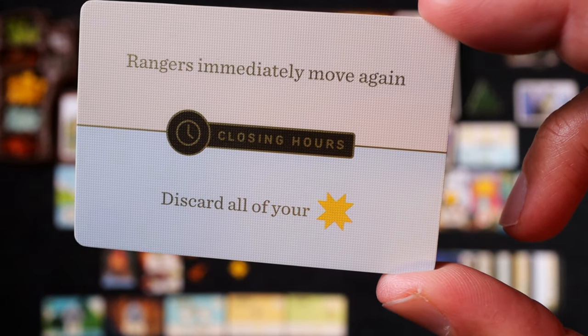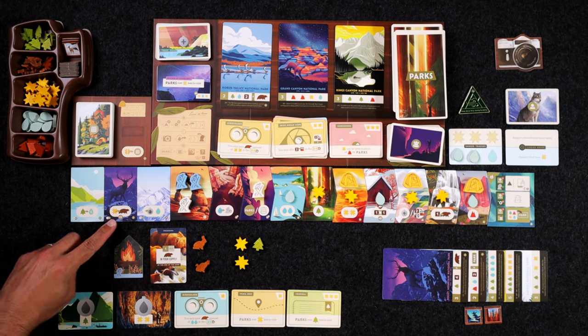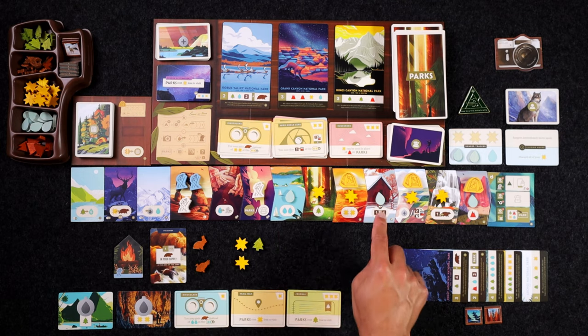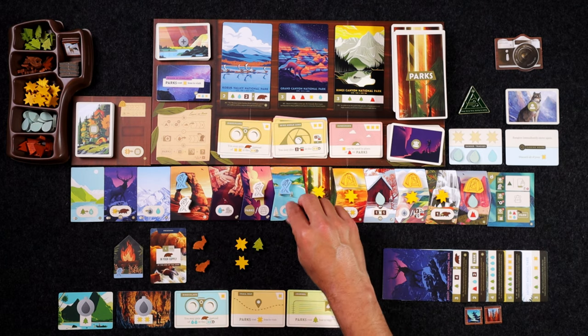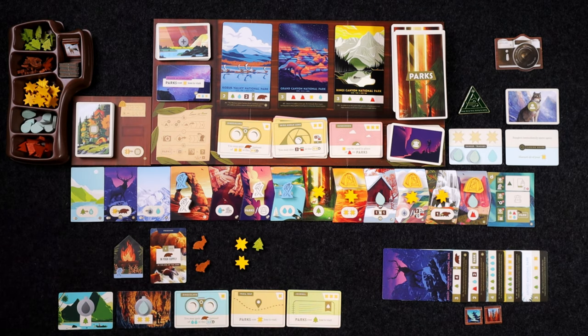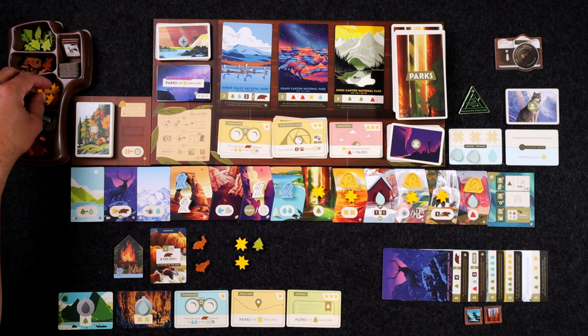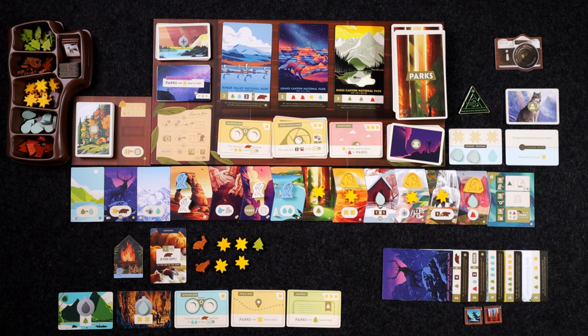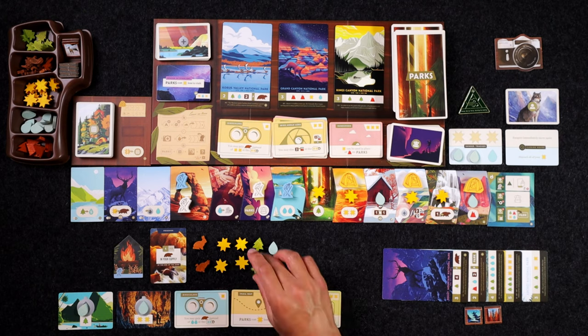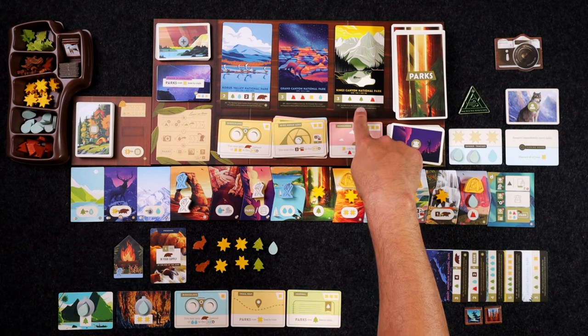Oh wow — if they get one more water they're gonna force me to discard all of my sun tokens. Both of those could be going away! But I notice here that I can convert my suns into wilds if I visit a tent, so I could get two wilds there. Or I could just snag this water first — they can't get another water until way down there. So let's go ahead and do that — snag that water, get two more, place one water there to get two more suns, which we can then convert into wilds.